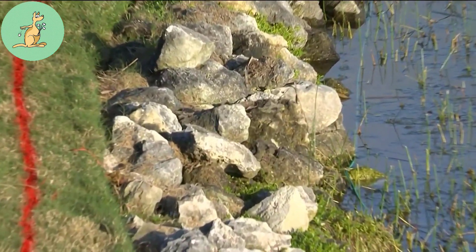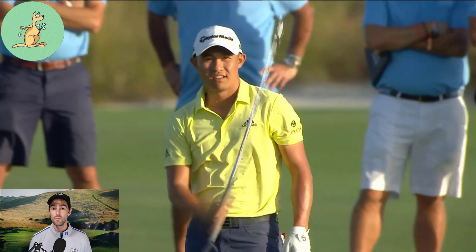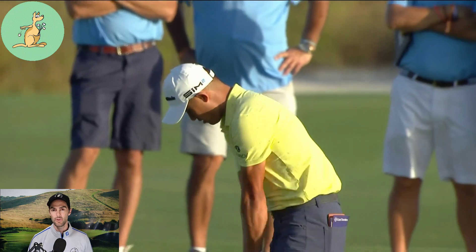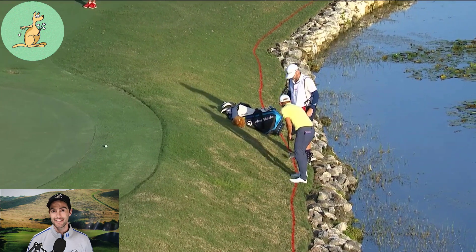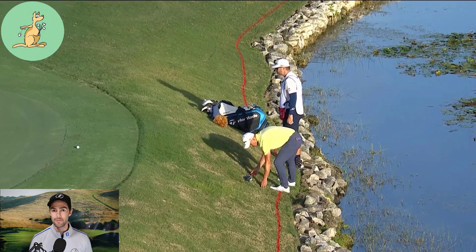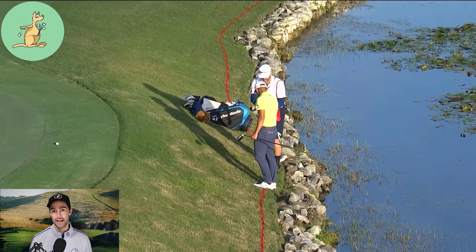At the 2021 Hero World Challenge, Colin Morikawa had his ball left on a second shot into the red penalty area on the 18th hole. As the ball nestled amongst the rocks, Colin opted to take a one-stroke penalty lateral relief drop from the red penalty area under Rule 17.1D(3).